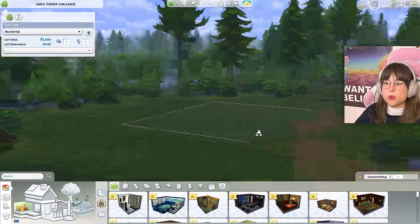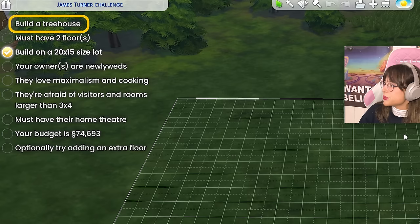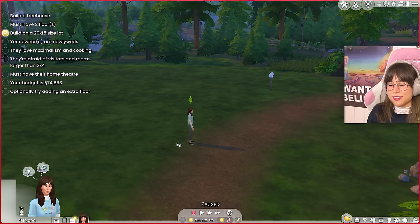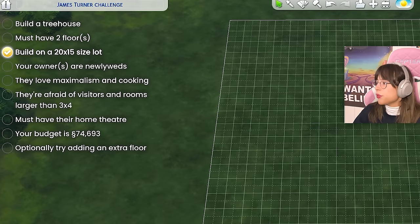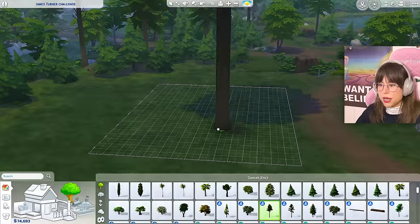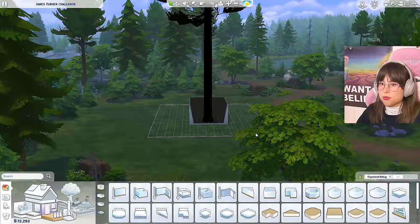I found a 20 by 15 lot — we're in Moonwood Mill. It's kind of dark and foggy here, but that'll do. I have to build a tree house. I need a person, so I've got one now, and I'm going to set my money to 74,693. So, three floors and it has to be a tree house.